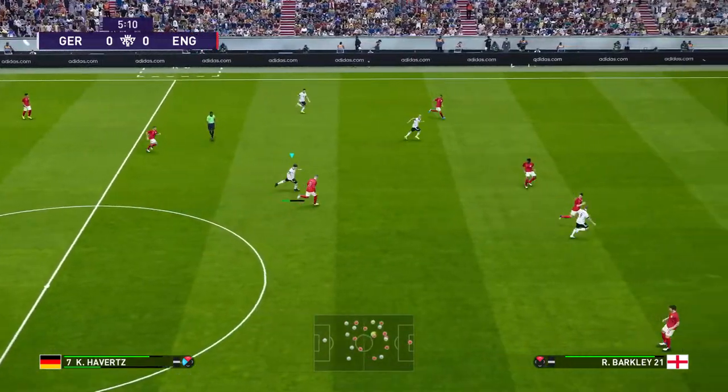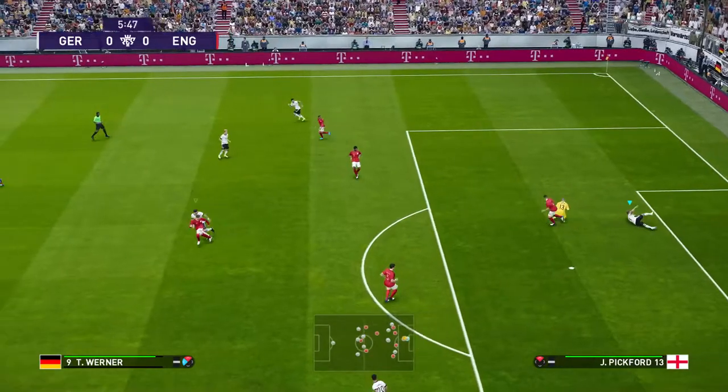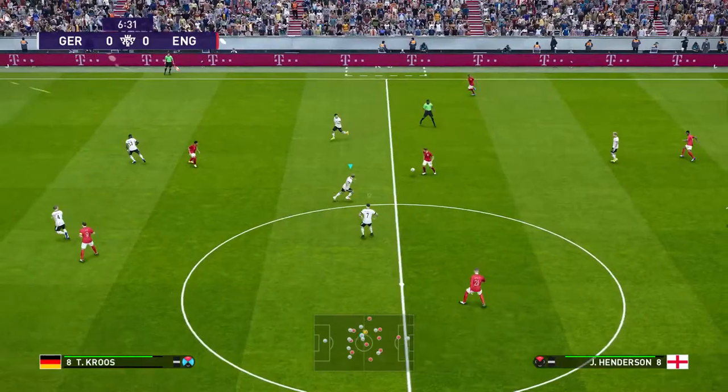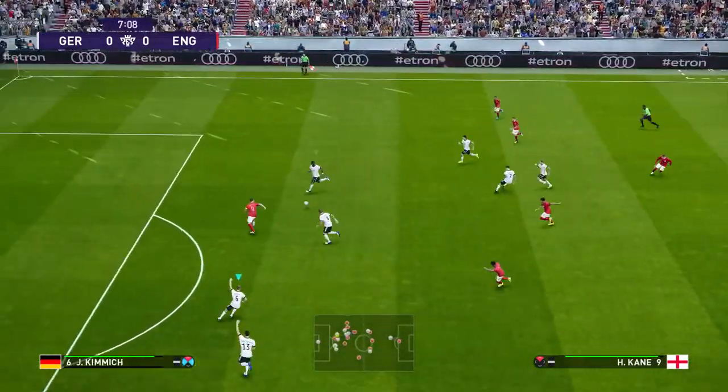Things have got underway here pretty promptly. Which player is best equipped for this game? Well, I'm going to go for the little wriggler, that is Raheem Sterling. His small frame and pace gives him a real advantage over bigger, slower defenders.